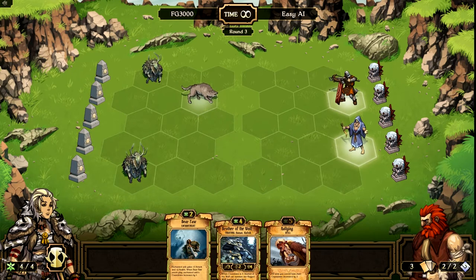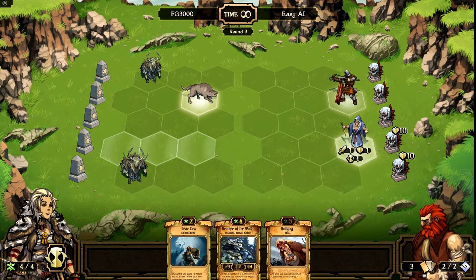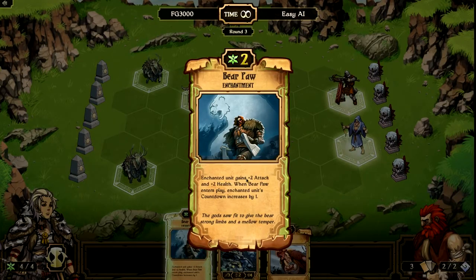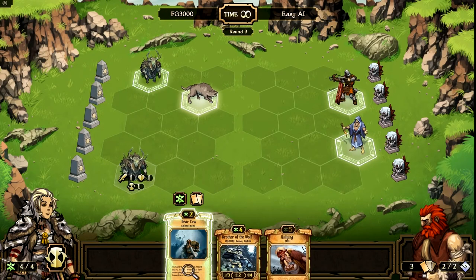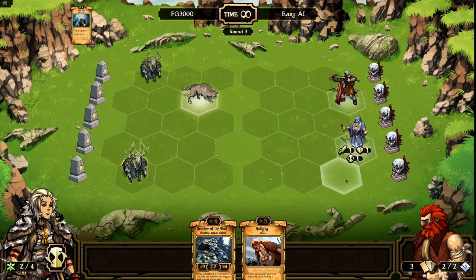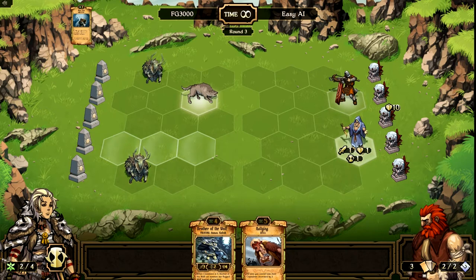Actually, there is something I can do about it. I'm going to go ahead and put the Bear Paw here. Basically, what this enchantment does is it gives my unit a plus two attack and plus two health. But it also increases his countdown by one, which is not that big of a deal. So now he can't just walk down here and attack and kill him — the only way this guy is going to be able to kill somebody is if he sacrifices himself. I'm willing to take that swap.